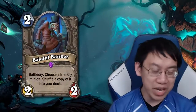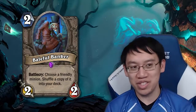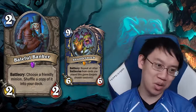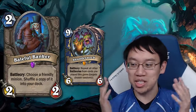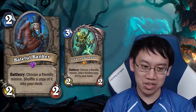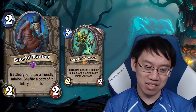On to the neutrals — Baleful Banker: 2-mana 2-2 battlecry, choose a friendly minion, shuffle a copy into your deck. The stream featured this with Shudderwok — the Baleful Banker puts a Shudderwok into your deck, but why skip the middleman when you can just use Zola instead? This is just a bit too slow, often just a 2-mana 2-2, since you still have to draw your minion after shuffling.